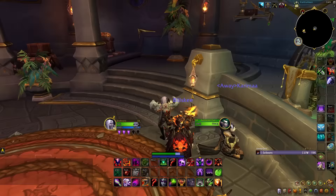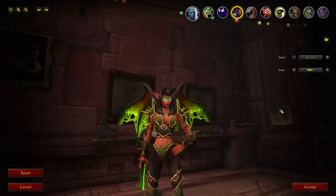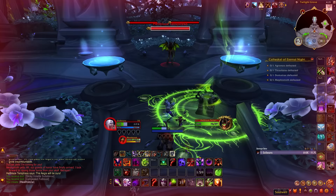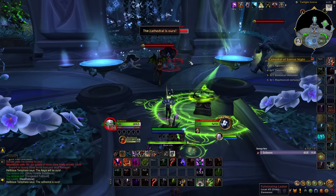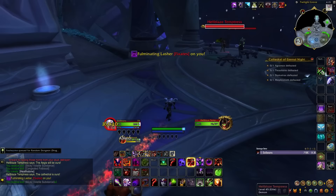Next we have the Succubus, and currently there are only two variations you can obtain. The first can be bought from the Auction House with the Grimoire of the Shadow Succubus. The second variation has a chance to drop from the Hellblaze Temptress demons, which come from the Cathedral of Eternal Night dungeon from Legion. It's a decently small chance to get the appearance; however, the enemies you'll be fighting are basic dungeon mobs and not bosses. This means you can go into the dungeon, clear out those demons, then run out, reset, and go again for another attempt.